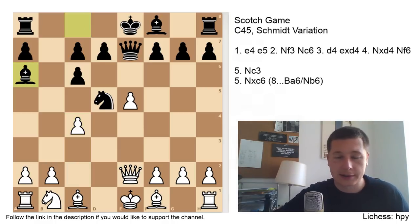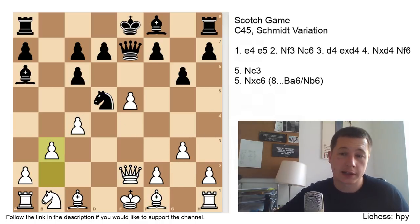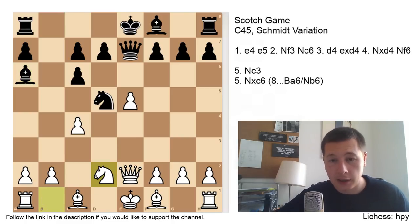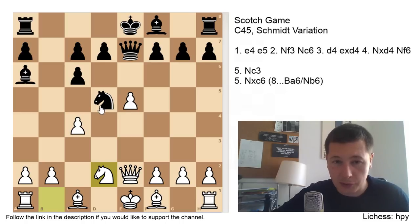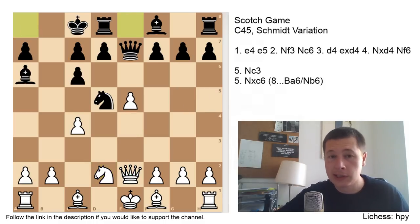After Be6, white has several different options. The main option is b3, and another uncommon sideline is g3. After g6, b3, you are still going to reinforce the c4 pawn and fianchetto your bishop — a nice move order trick to confuse black. The two main moves are b3 and Nd2. The point of both is to reinforce the c4 pawn, develop your pieces, and later play b3 and Bb2. With b3 you play that immediately. Note that the knight cannot be taken until the queen has moved, so the queen usually goes to e4 trying to unpin.